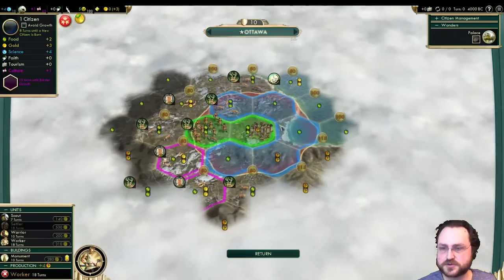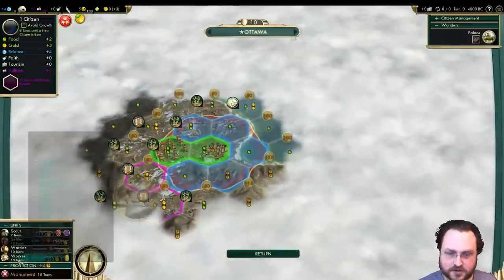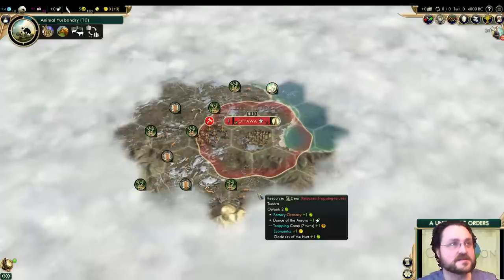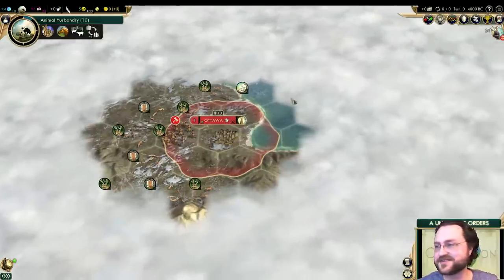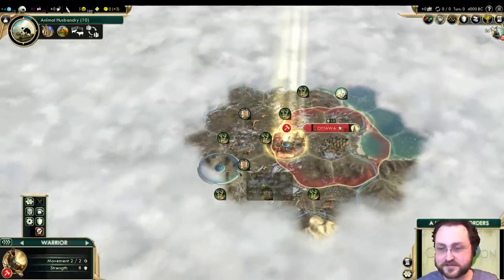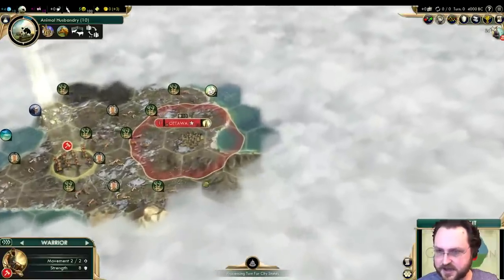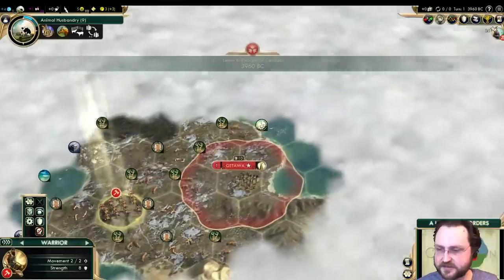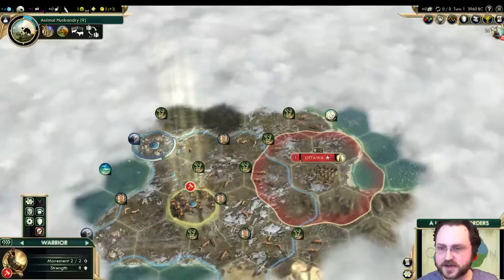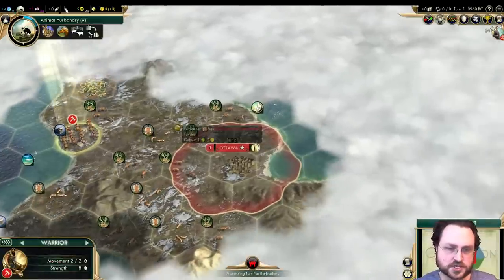So we're gonna have to beeline Trapping — that's gonna take 26 turns. Right now we're 18 turns to a worker. The tiles we're working are awful. We can go monument first, monument into worker — this is gonna be so bad. Checking the poll again: 57% keep it. Listen, we're Canadians, we're strong, hardy people. We don't apologize for nothing — except we do. Where the hell am I? Am I in the far northwest? I'm thinking I'm like in the Yukon, maybe Alaska is technically on this map.